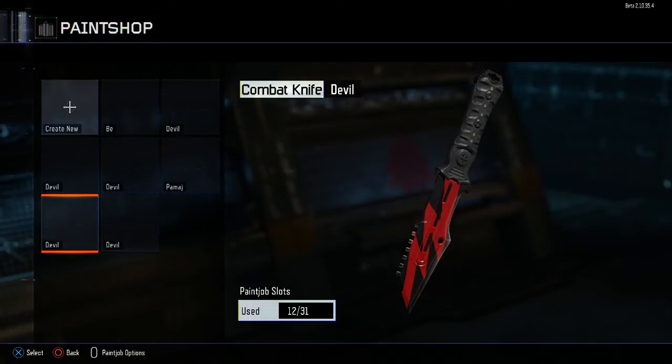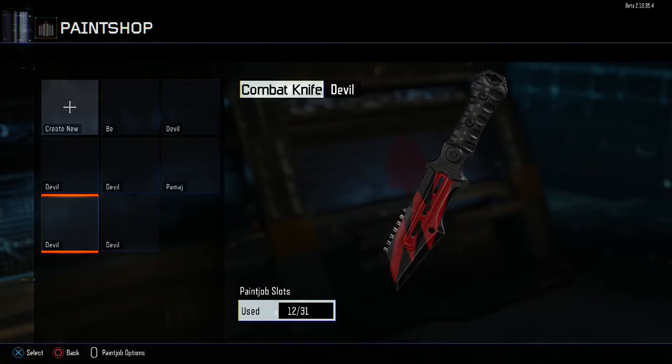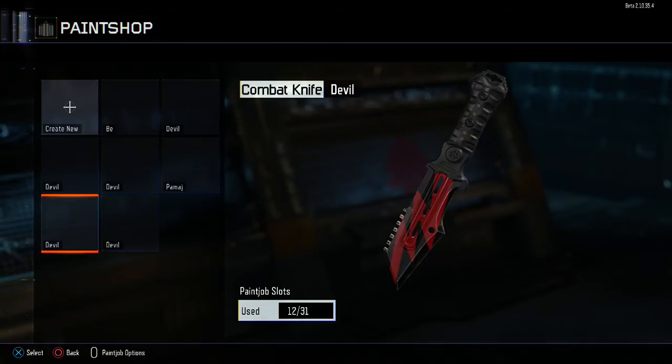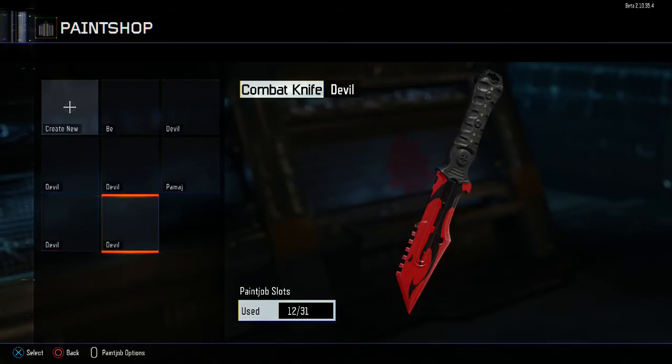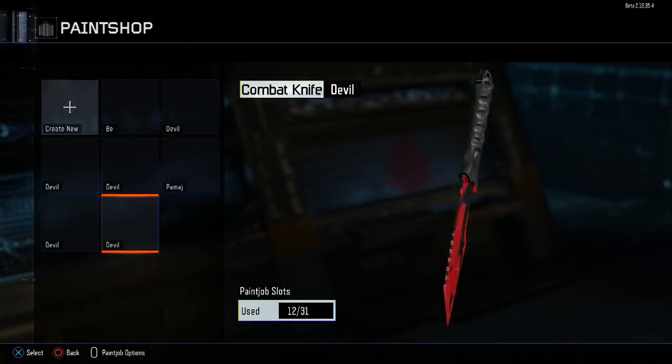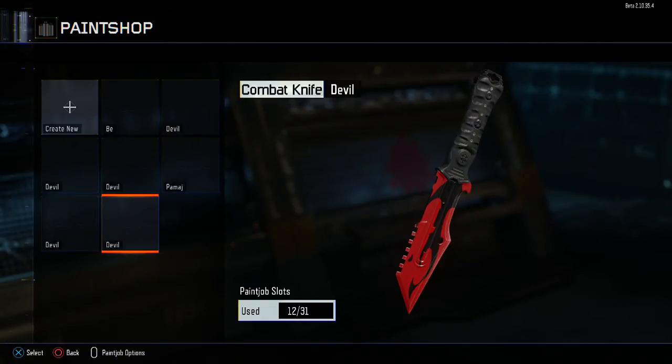Now we have these two together — they've got the same sort of effect. This one's like the lightning red one. It's not really a blood effect, more of just like a streak of blood. It looks pretty cool, it's fresh. This one's like a little fire thing — I'm liking this design.